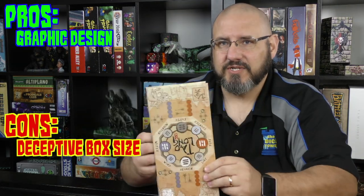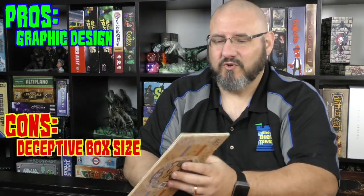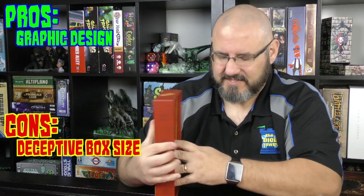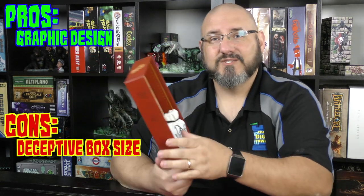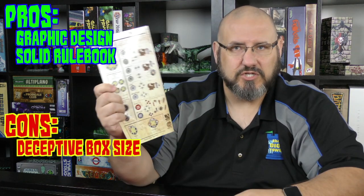The board is a trifold and probably could have been made as a quarter-fold to reduce the box size. With all that said, the box is slightly deceptive given how few components there are. Another pro is that the rulebook is very well written — it includes cheat sheets on the back, very easy setup rules, and all the different scenarios are clearly laid out.